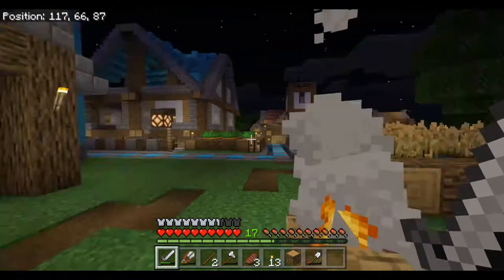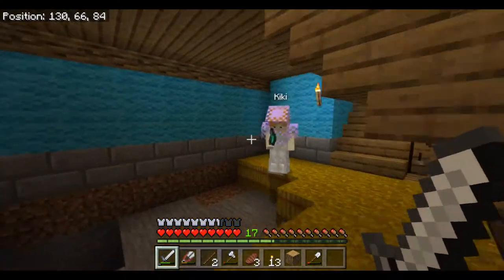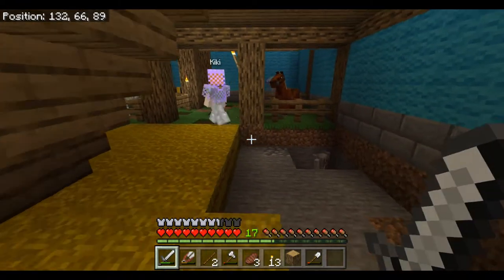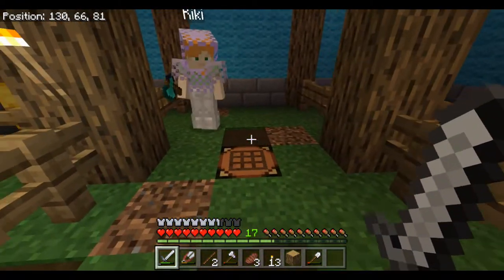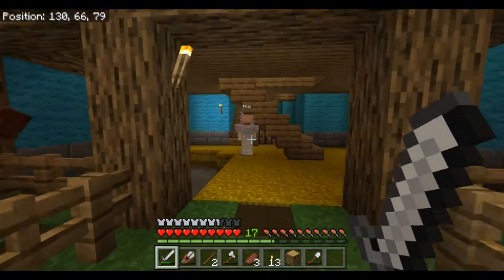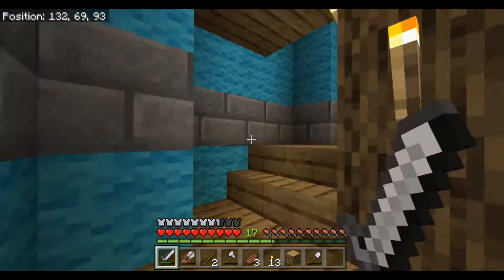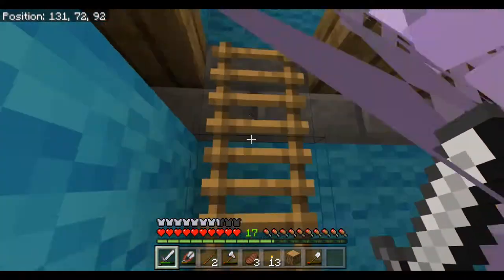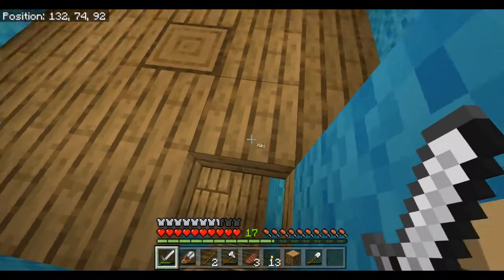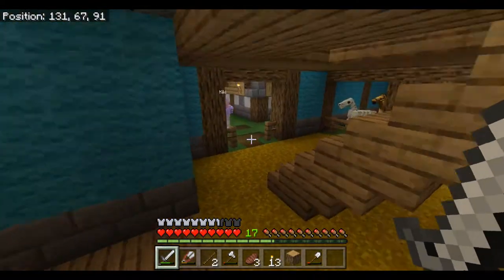The barn is almost done - it just needs a little bit more thatching in the corner over here, and then the horse will get set up on some thatching. This is the stables part of the barn. Just up here is the silo - a storage area for the barn. There's room under the staircase as well. That's pretty much it for the barn.